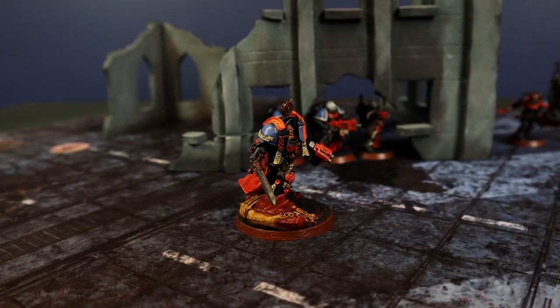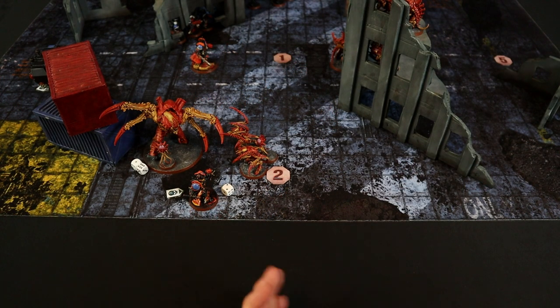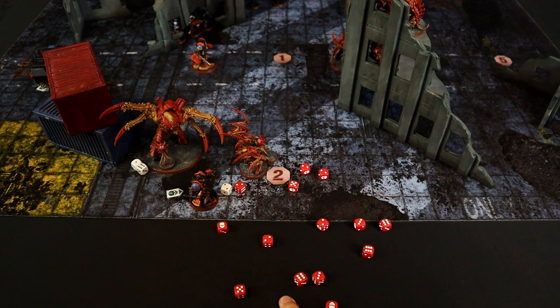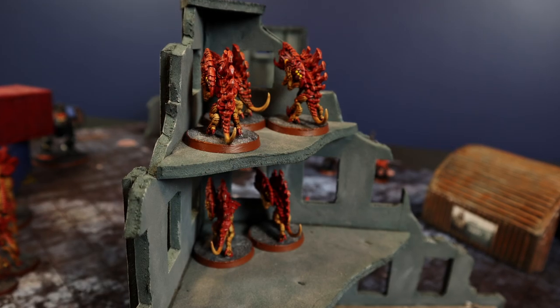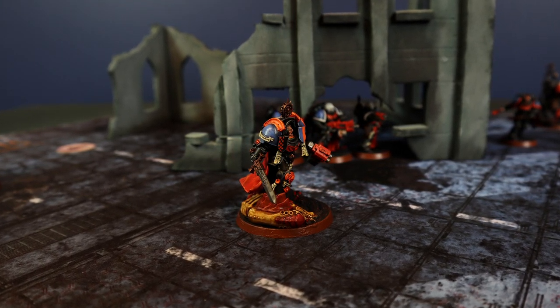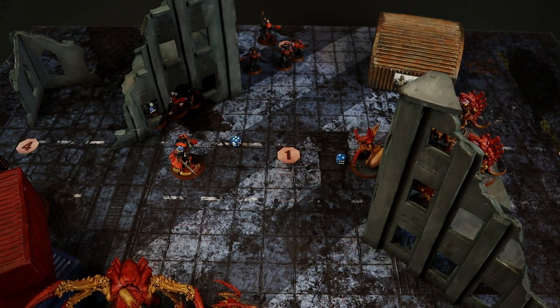The Captain declares a charge against the Tyranid Prime, but the Tyranids spend a command point for Overwatch — the Barbgaunts fire 3D6 shots: 14 shots hitting on 6, 6 hits total with sustained hits, wounding on 4+, 3 wounds. The Captain's armor saves all 3. The Disruption Bombardment ability reduces his movement by 2 inches, meaning he needs a 10 for the charge instead of 8. The Captain rolls a 6, rerolls with his ability — gets a 7. Charge failed. The Librarian uses Tactical Doctrine to charge back into combat against the Leapers — rolls a 5 and succeeds.